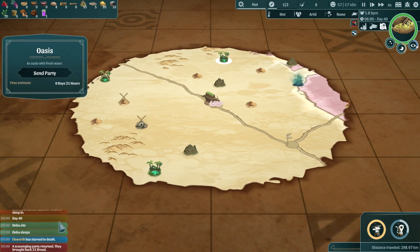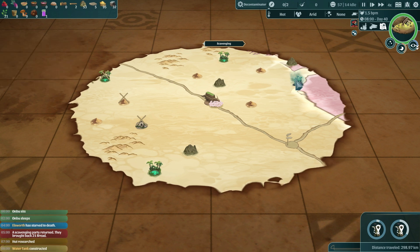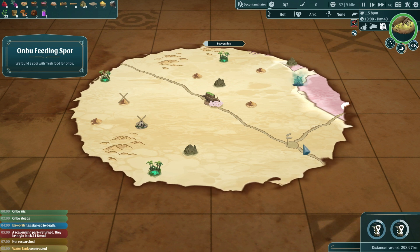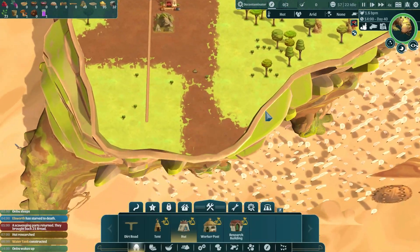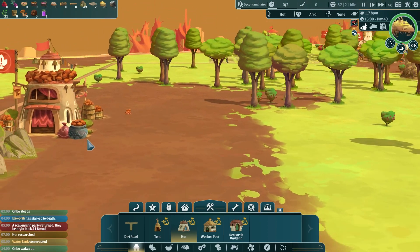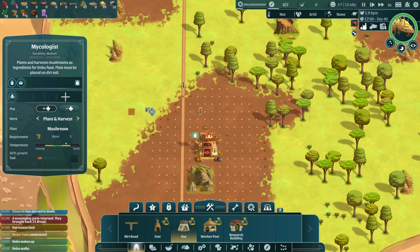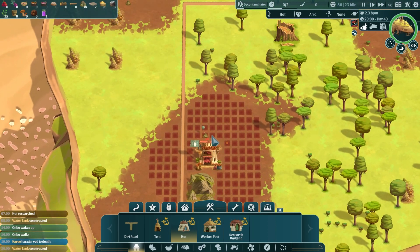Our scavengers came back with some bread — thank goodness. Get some water. I'm really curious what's in this poison forest. Ambu, let's go north after this — we've got to get out of the desert, there's food up there. Our mushroom farm is built. We're going to plant everything — a blanket planting of everything.